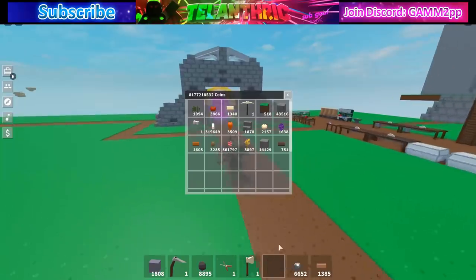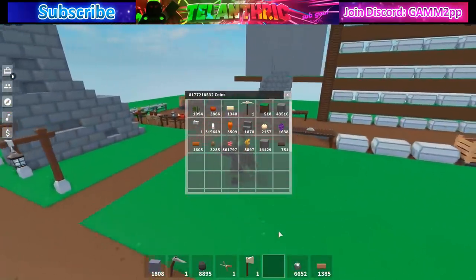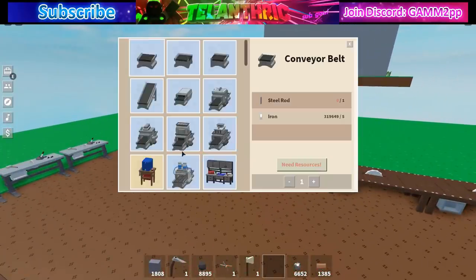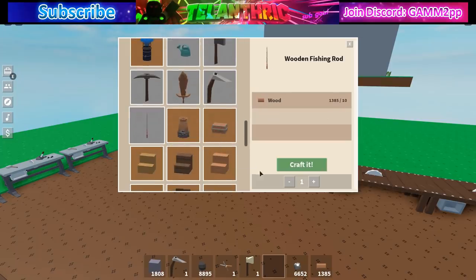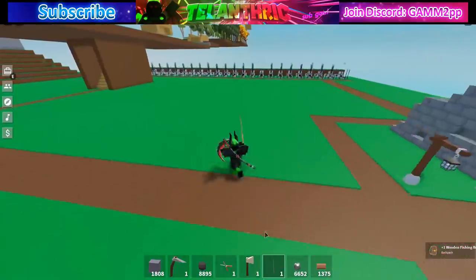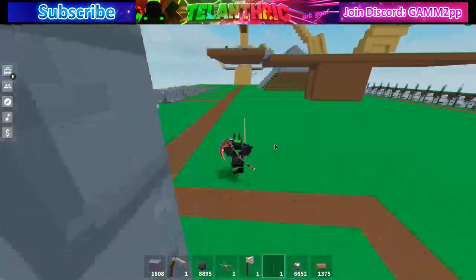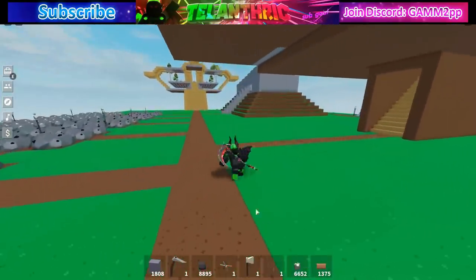It deleted my fishing rod. We just had one of the glitches happen that does all the deleting things. Luckily I wasn't holding my gilded stuff. That deleting glitch is still here where it deletes your stuff. But there, we have another fishing rod now. So don't hold stuff if you don't want it deleted — if you fall off, instantly unequip it.